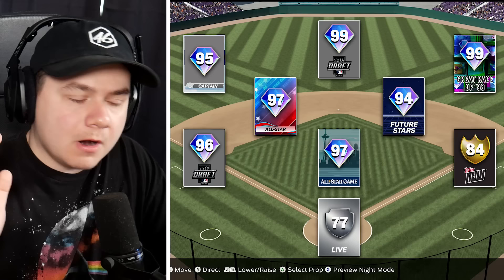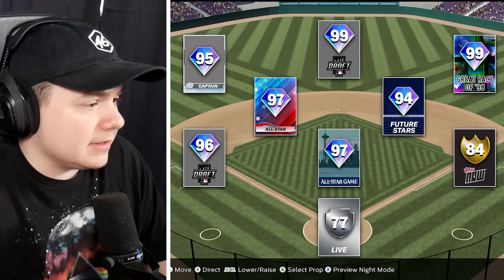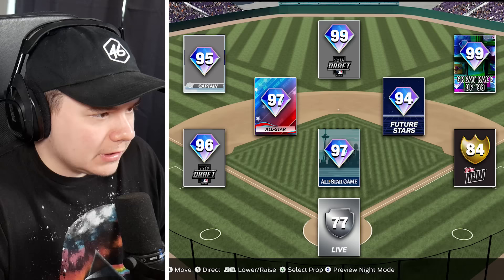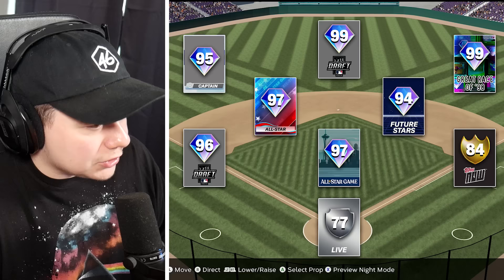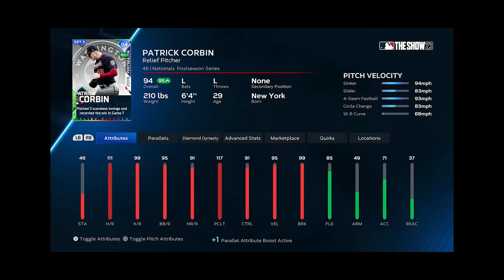Back to guessing. A Live Series 77 at Catcher, a gold Tops Now, a 99 Great Race card in right field, and a 99 Draft in center field — once again, this can only be like four teams. One of the other 99s is Paul Skenes so obviously not him, and Dylan Crews — so this would have to be Washington. The Great Race 98 would be the Expos Vlad, the 97 All-Star would be Trea Turner at shortstop. I'm going to go Nationals — another correct answer. I'm putting Big Daddy Vladdy in right field and I'll take Patrick Corbin for the bullpen. Five for five.